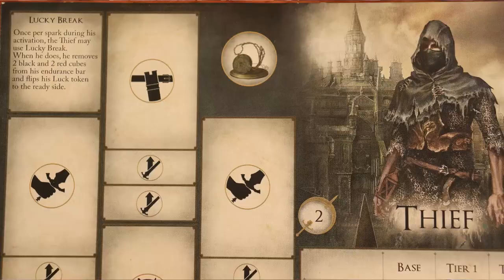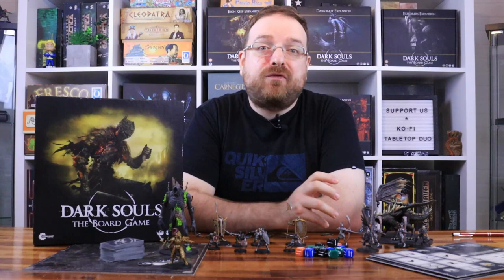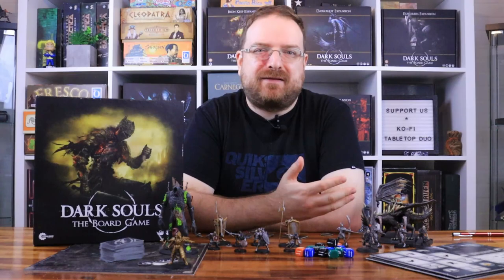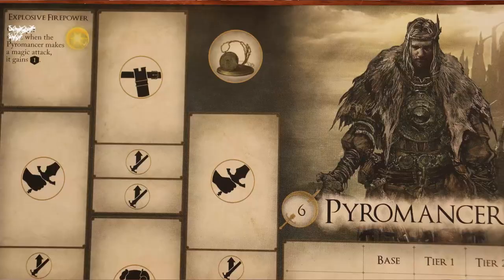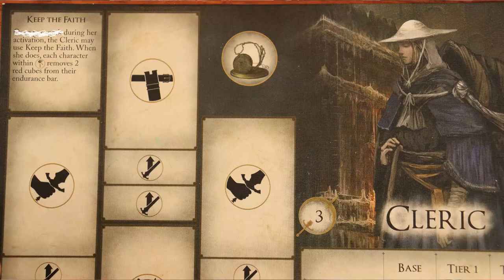For the thief, this character heals 2 damage and recovers 2 stamina, then they flip their luck token to the ready side. The change here is that before you could only do that action once per spark, which made no sense. For the pyromancer, when this character makes a magical attack, it gains an additional physical resistance — and again, they removed the once-per-spark restriction.